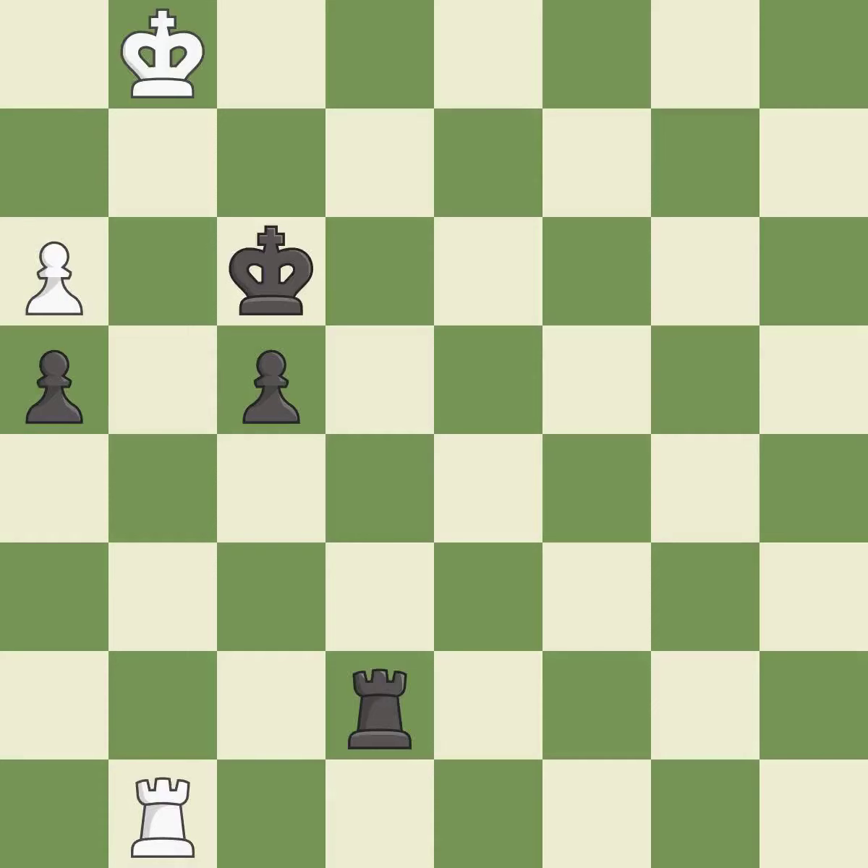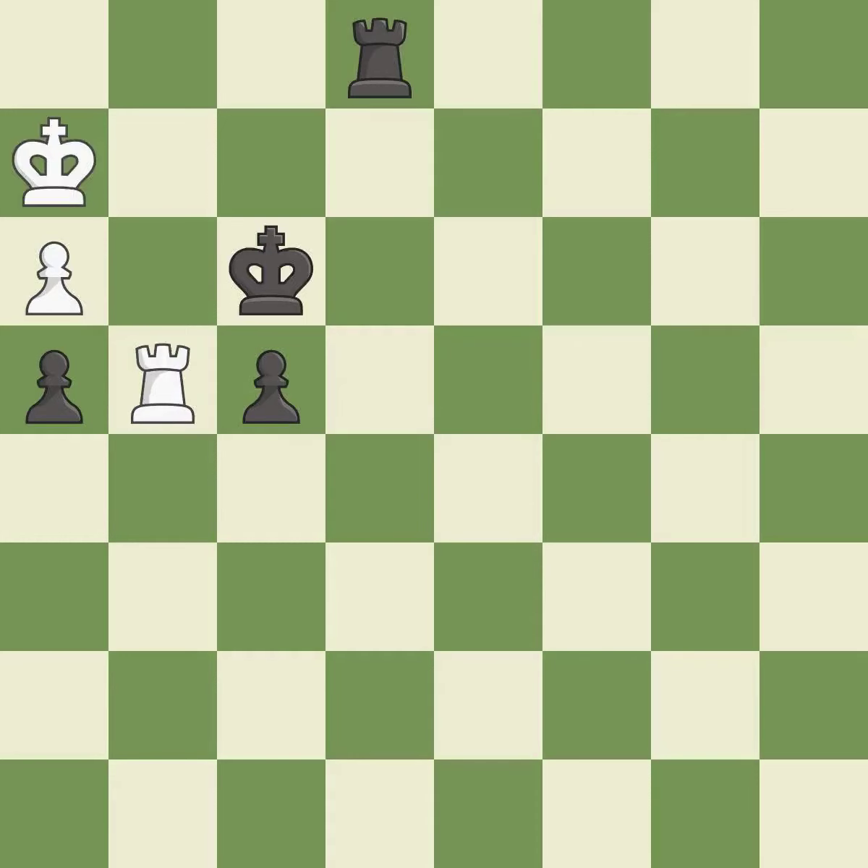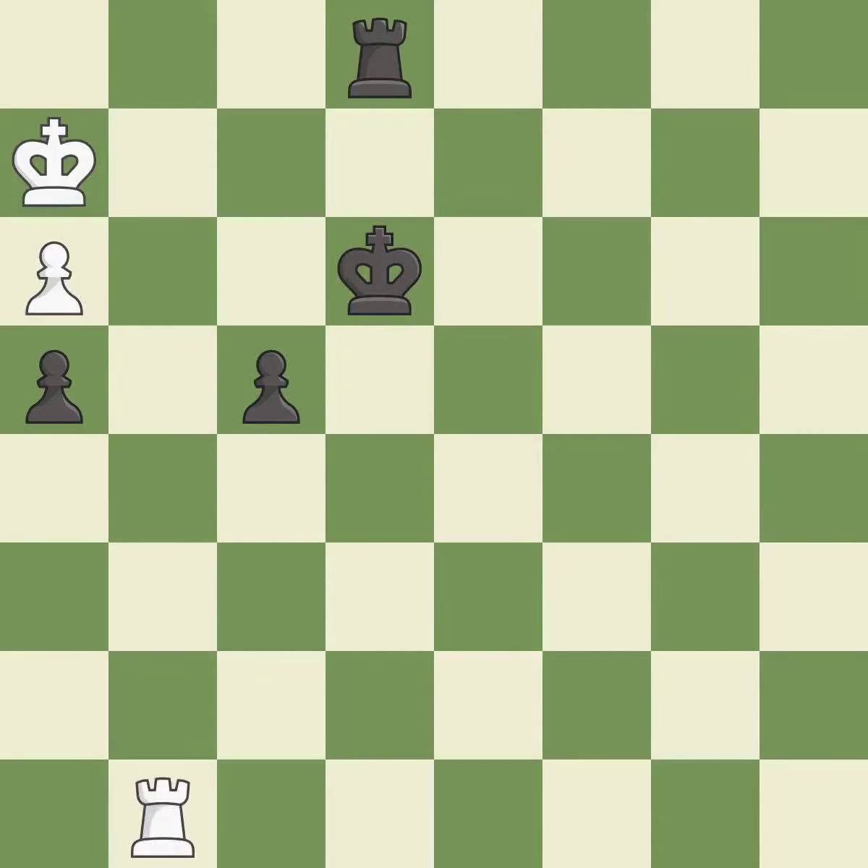This overlooks an opportunity to threaten winning a pawn — it is an inaccuracy. This evades the check from the rook — it is forced. This threatens to push a passed pawn towards promotion. This allows the opponent to use a rook to counter a passed pawn — it is a mistake. Placing a rook behind an opponent's passed pawn can inhibit the pawn's ability to promote. This prevents the opponent from being able to push a passed pawn towards promotion — it is a great move.